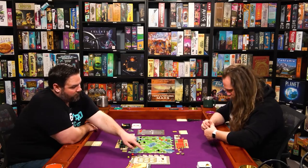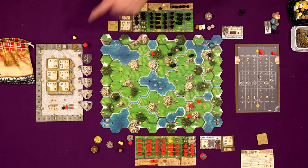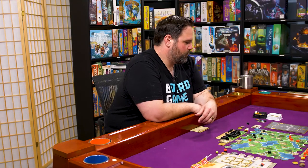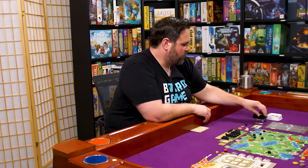Now we're in the next round. We've reset things. This round, for every cost-five or cost-six land space you have a piece on, you get two glory. You're paying all that money, but it's land with a view. I maintain first player since I passed first.